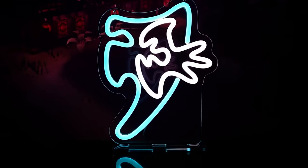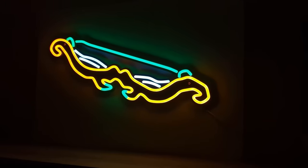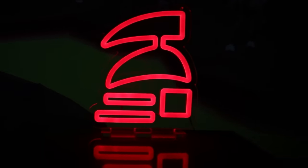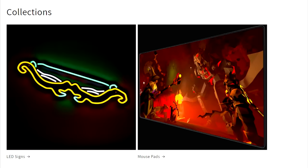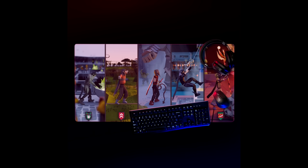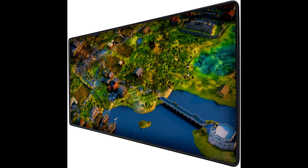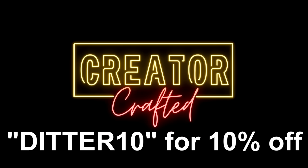The sponsor for today's video is Creator Crafted — they have LED signs officially licensed by Jagex, including an Elysian Spirit Shield, Iron Man and Hardcore Iron Man logos, the PK skull, the Twisted Bow, the OG house teleport tab, skill icons, and the Dragon med helm. They also have OSRS-themed mouse mats including a Leagues one, Gnome Stronghold, Draynor Village, a PK design, and the Tome of Fire mouse pad. It's a limited edition release so get them before they sell out. Go to creatorcrafted.com and use code DITTER10 for 10% off.